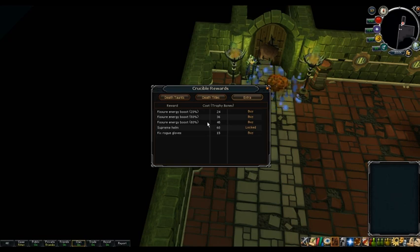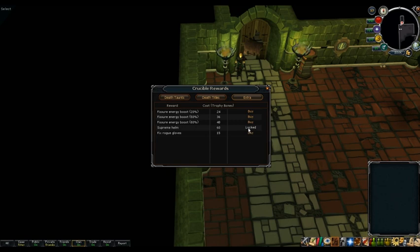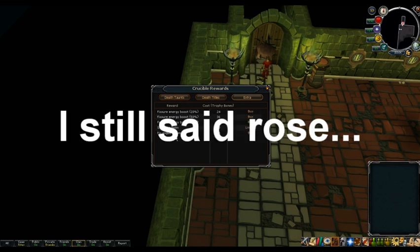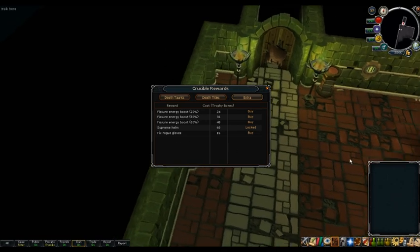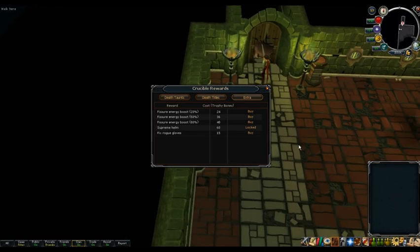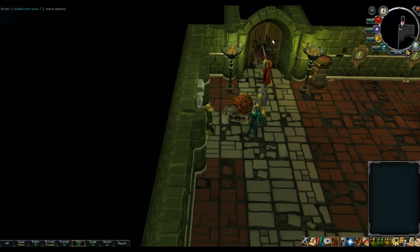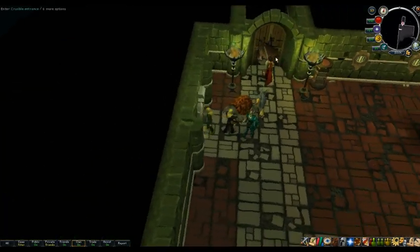Energy boosts for going through fissures. Supreme Helm - I guess you have to be a Supreme Champion once. Rogue Gloves are obtained by looting the corpses of Rogues which are around in the Crucible. I thought for some reason I had the steel sword that I got from doing the tutorial the first time.